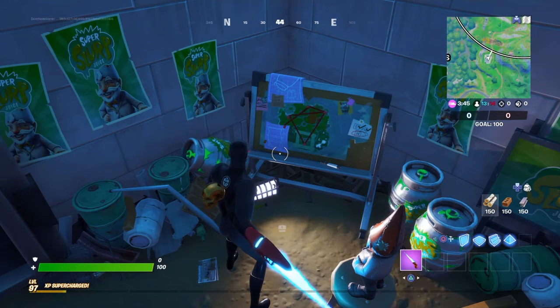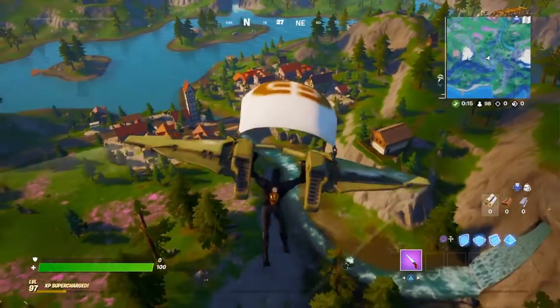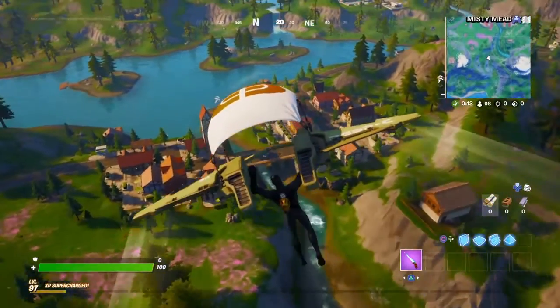In order to interact with these five locations, you do have to be inside a regular solo, squad, or duos match. You cannot be inside Team Rumble — it will not allow you to interact.